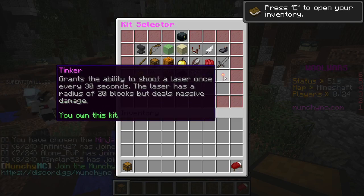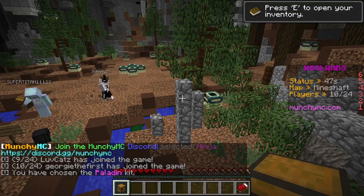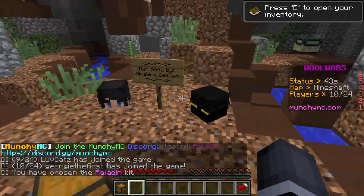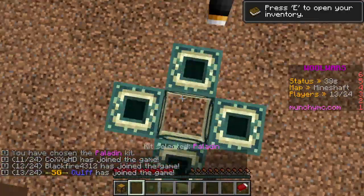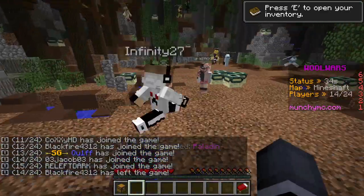Tinkerer — laser once every 30 seconds, laser has a range. I remember seeing that laser kit but you have to actually get a good shot. Map was made by Viral and Zpod — I probably mispronounced the names. End portal, another end portal, more — lots of end portals.